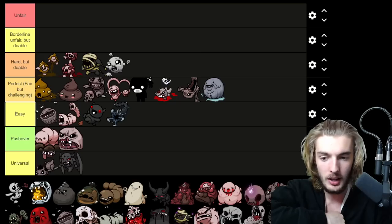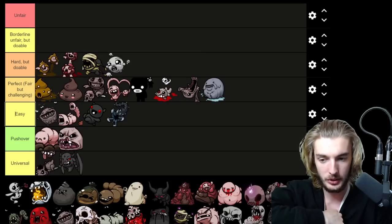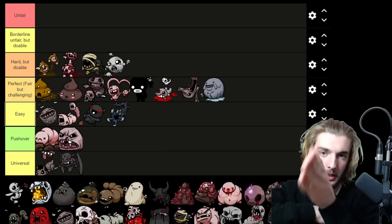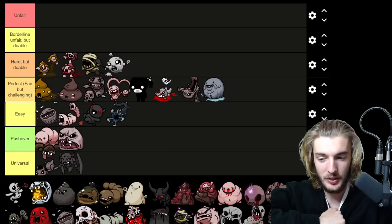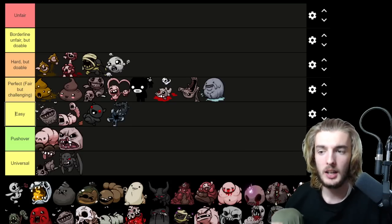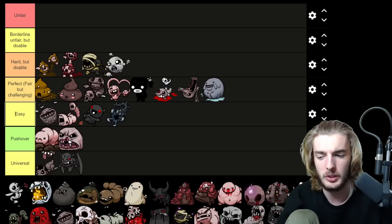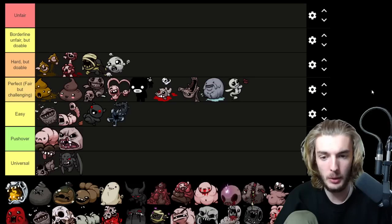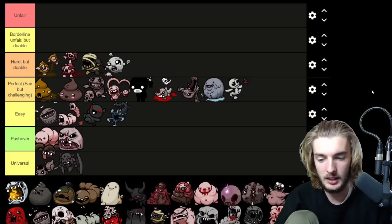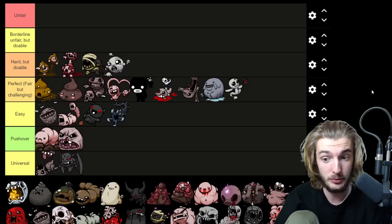Wormwood is an easy boss. With two bombs you can take him down easily. His only attacks are popping up and going back down — he can't really cross you up. Sure, you can walk into a pit and get trapped for a free hit, but just watch where you're going. He's going in Easy. Rainmaker is Perfectly Challenging but Fair — the tears can spawn on top of you so keep your distance, a lesson I learned the hard way in my Nuzlocke. As long as you're being patient and standing far enough back, you should not take a hit.